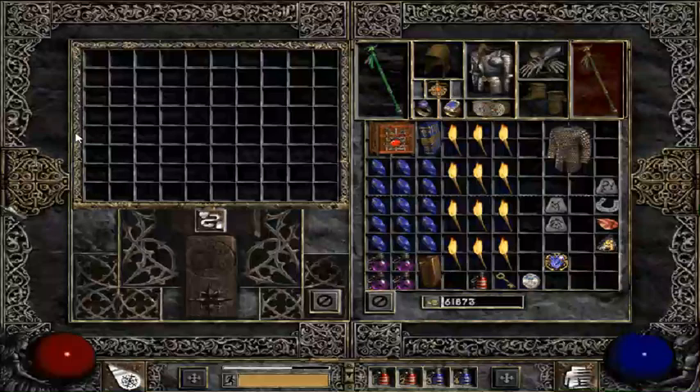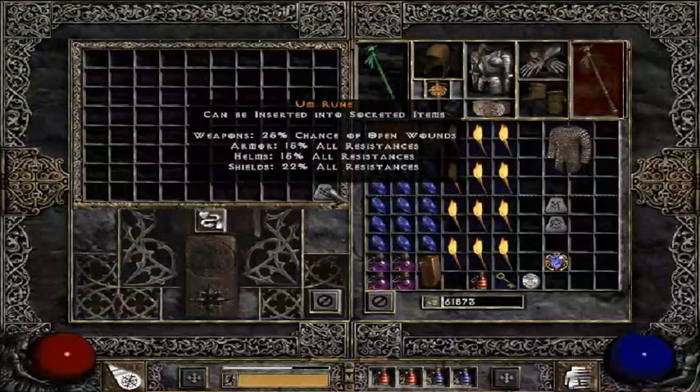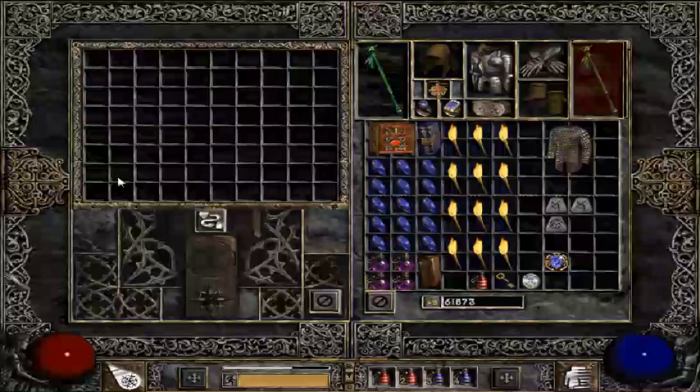For a mid to high quality rune upgrade, the recipe is: a rune, a horseshoe, a dragon scale, and enchanted obsidian. Doing this creates an Um rune — and that is all the mixes for the Horadric Cube.